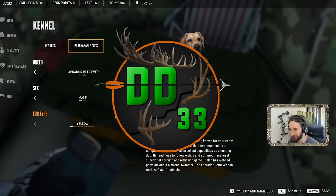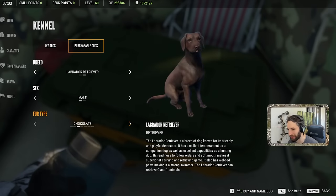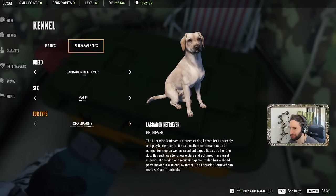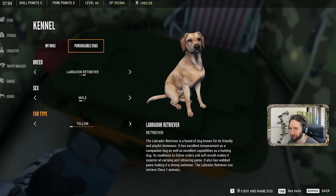We have a couple different fur types to choose from: yellow, black, chocolate, fox red, charcoal, champagne, and silver. I really like the silver, but I've never had that color dog before, so we're going to go for the yellow.